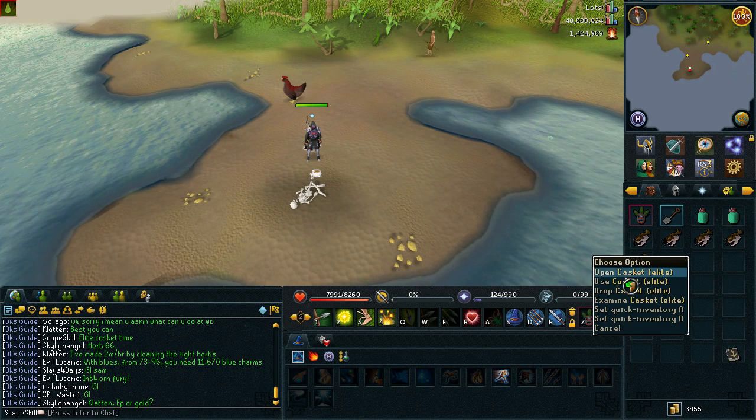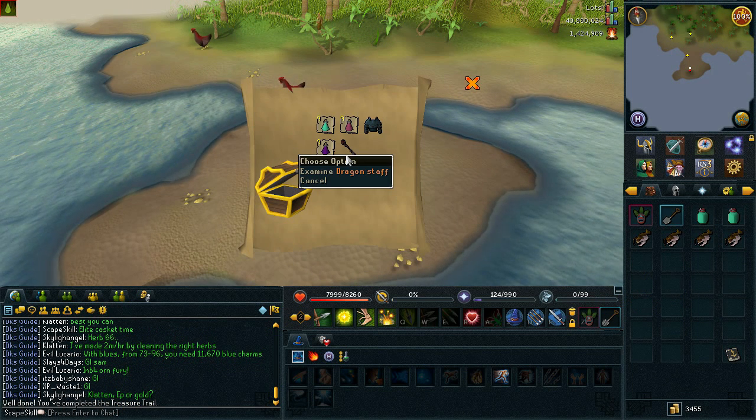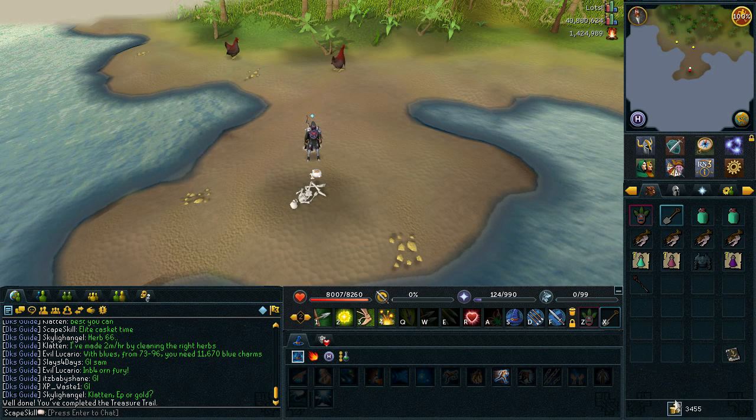I have the casket in my inventory and I'm going to open it now. I got a Dragon Staff — now it sounds awesome, but it really isn't; it's worth about 200k on the Grand Exchange. But I was just sort of happy to get something worth a bit of cash rather than the usual 50k Elite.